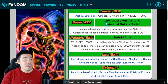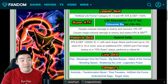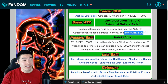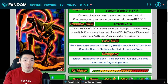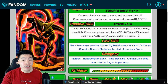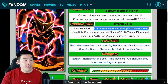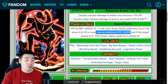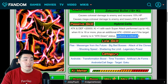His 18-key super is Zetsumei Bullet, which causes mega colossal damage and lowers the attack and defense of the enemy. His passive gives Attack and Defense plus 20,000 — and of course all Prime Battle LRs, at least up to this point, have flat boosts on their passive — plus Key plus 1 with each super attack performed, up to 6. When the Key is 18 or more, he gains an additional Attack plus 20,000. And if the target enemy is in Attack down status, he performs a critical hit.